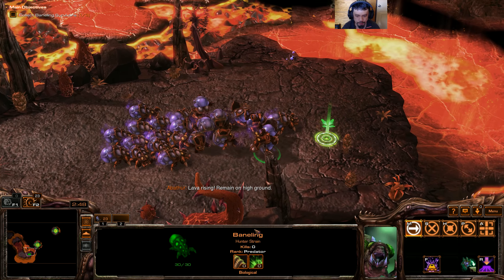We have a new strain now. Just to review what we have for our Banelings: I still want to choose the rupture first — the blast radius gift is still important to me. Their damage is not actually that important to me right now.